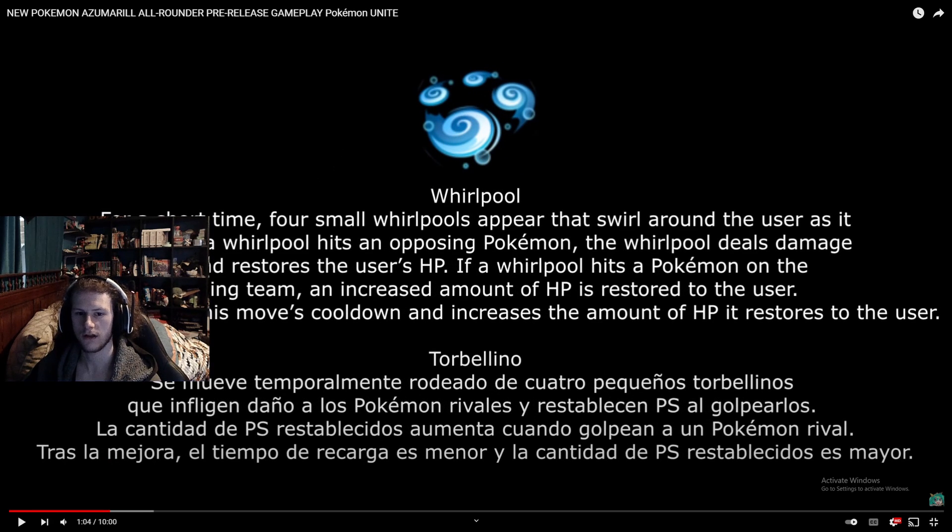Whirlpool: for a short time, four small whirlpools appear and swirl around the user as it moves. When a whirlpool hits an opposing Pokemon, it deals damage and restores HP to the user. If it hits an opposing team's Pokemon, it increases the amount of HP restored. The upgrade reduces this move's cooldown and increases the amount of HP restored. Healing on an offensive Pokemon is really good — it's like life steal, similar to Giga Drain on Venusaur.